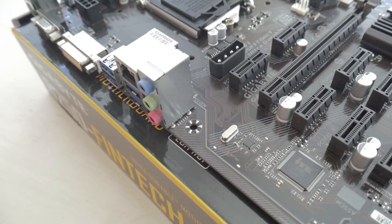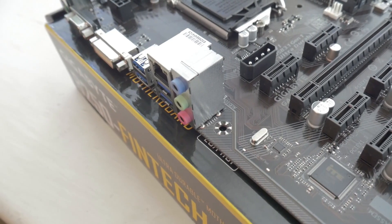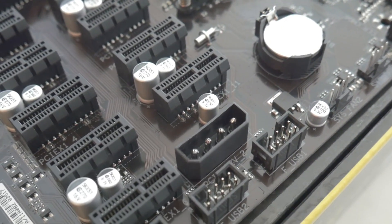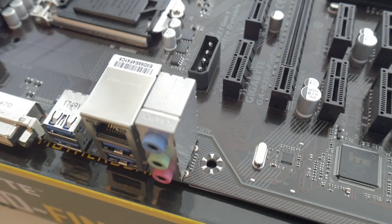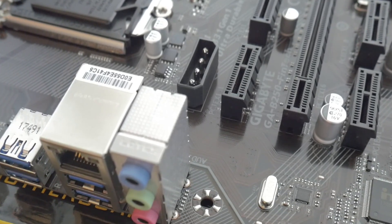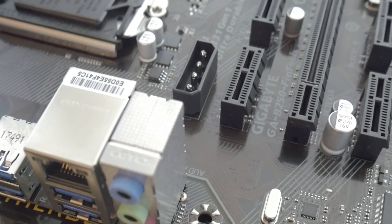Along with the PCIe slots on the motherboard, you're also going to have two Molex power adapters for additional power to those slots. You're going to want to have both of those supplied with power from your power supply if you're installing all 12 GPUs. However, this might not be necessary depending on which GPUs you're using and how much power you're actually drawing, as you should be using powered PCIe risers.